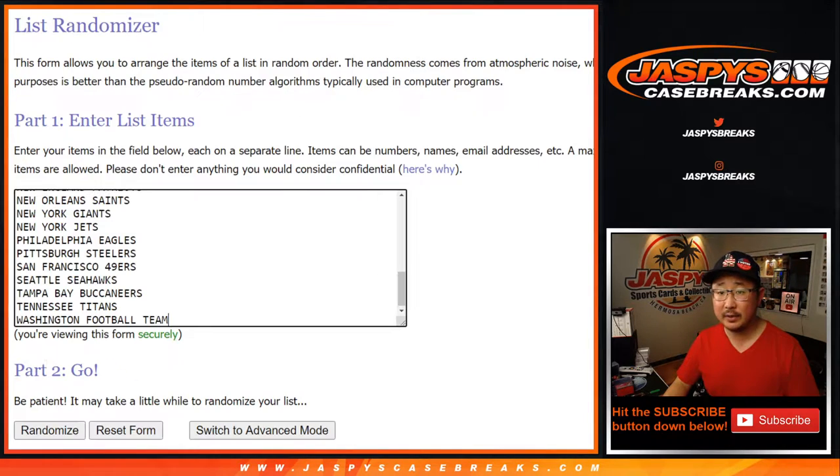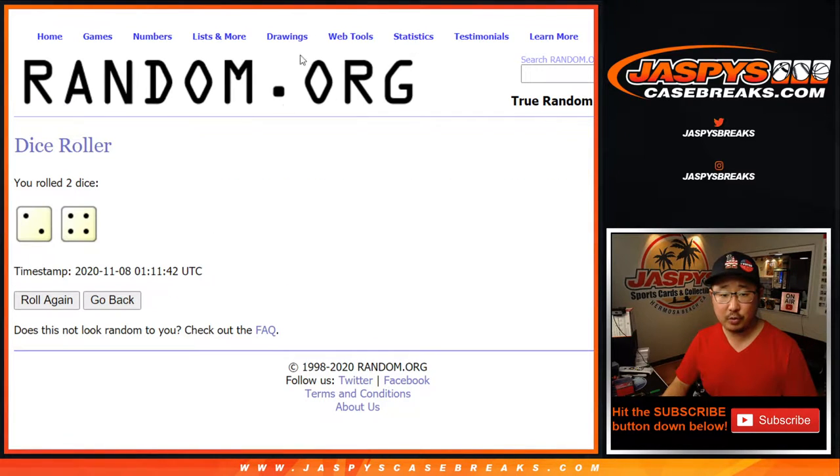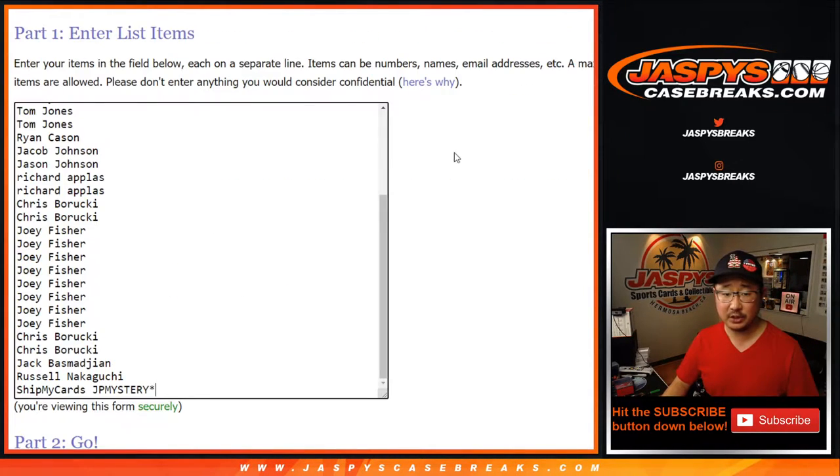Big thanks to all of these folks for getting into it. There are the teams right here. Let's randomize it — two and a four, six times for each list. So this is just for the break first.